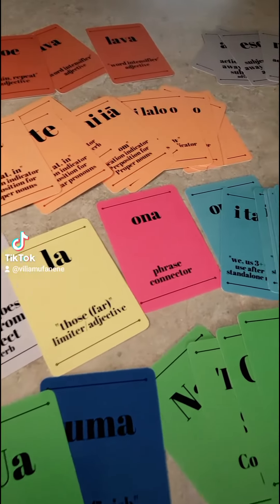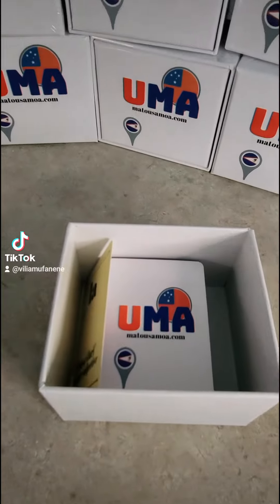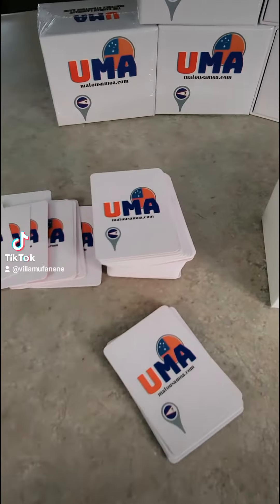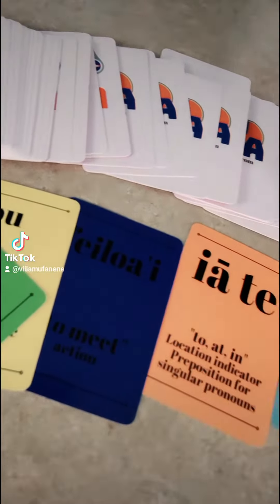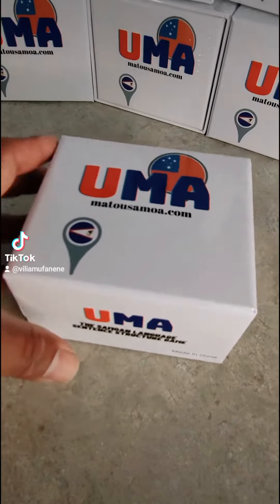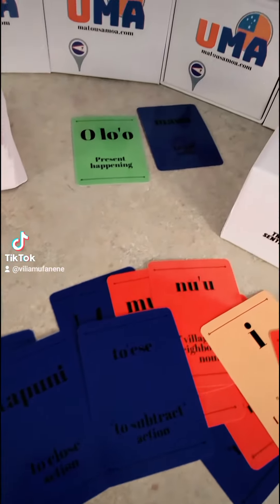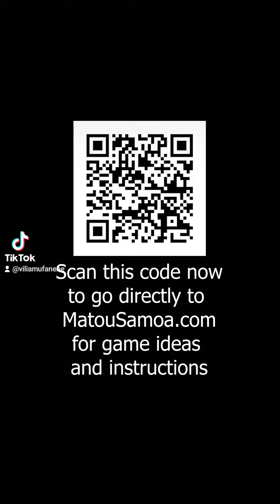I'm overjoyed by the overwhelming response for the game of UMA. UMA is a collective of games made with these cards, designed to help teach not just vocabulary but actual sentence structure of the Samoan language. There are over 300 color-coded cards to make learning easy, and the games are designed for ultimate entertainment. You can scan this QR code to go to matosamoa.com to find a number of games you can play with the UMA playing cards.